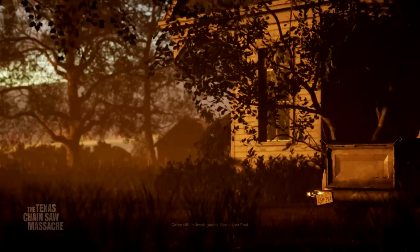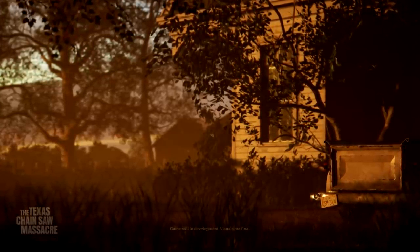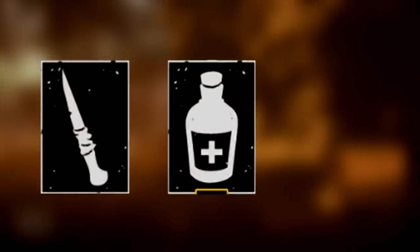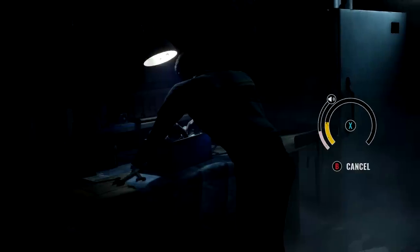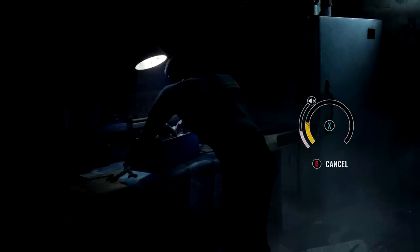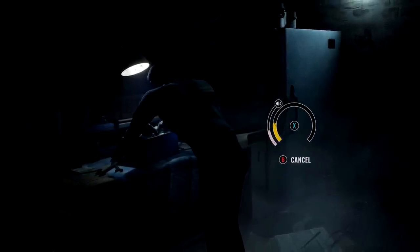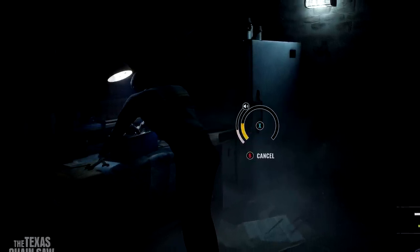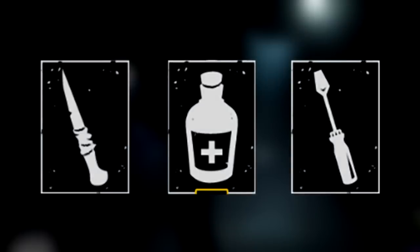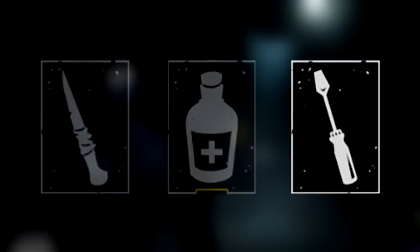Victims' unique abilities can be used as much as you want but have a cooldown each time. There are three items victims can pick up to help them escape: bone scrap, health items, and unlock tools. These can be found on the floor or inside boxes throughout the map. When scavenging from something like a toolbox, you'll do a mini-game to search quickly and quietly. Some victims can search through boxes quicker and more quietly than others.